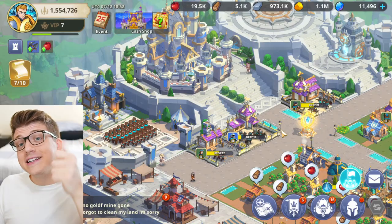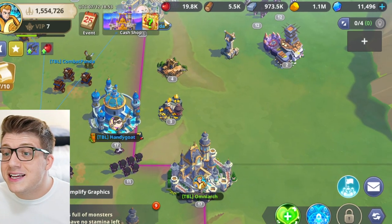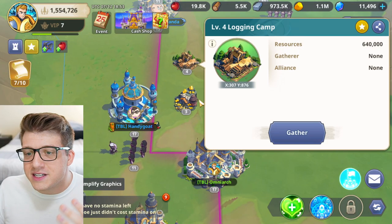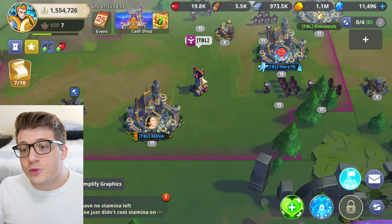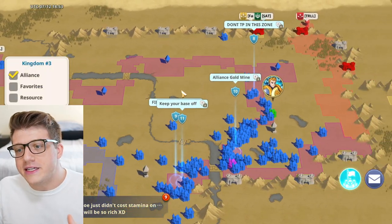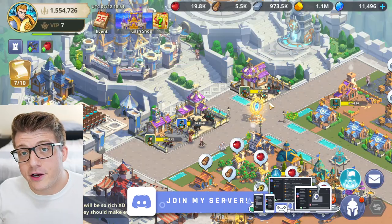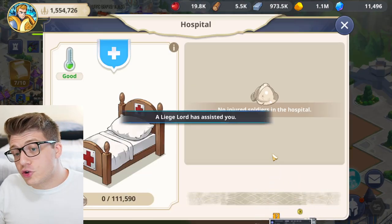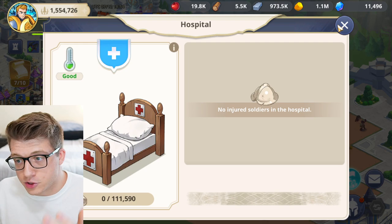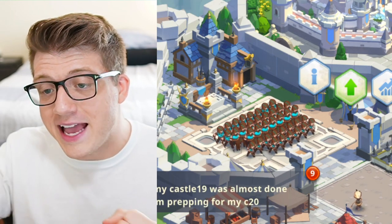As you level up buildings you'll need resources — food, wood, stone, gold, and gems as premium currency. Gathering resources on the map is very important and will lead you into alliance territory. On your quest to castle 25, you want to enter as few disputes as possible. Fighting other players sends your troops to the hospital, costing additional resources to heal them, which slows your castle progression. Rush to castle 25, but do it while making friends and maintaining good diplomacy.